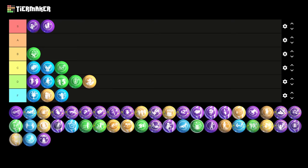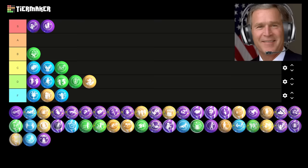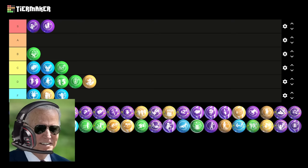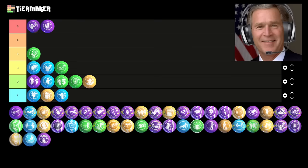Finally, the last classic Gobblegum, and arguably the best — Alchemical Antithesis. This thing is insane. It's pretty much infinite ammo for your wonder weapons when you're using this. Such a beautiful, amazing, fantastic Gobblegum — truly one of the best. It's so OP they made it a Mega Elixir in Black Ops 4. Do we even need to say anything else? It's undoubtedly an S tier.